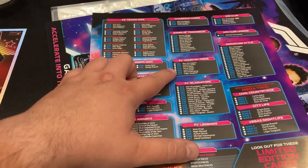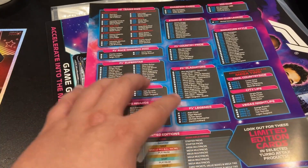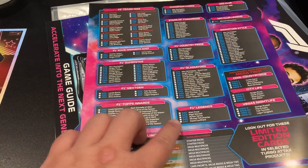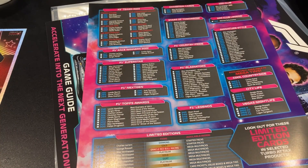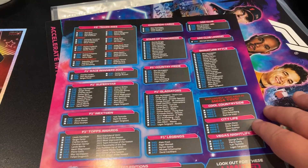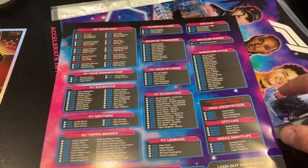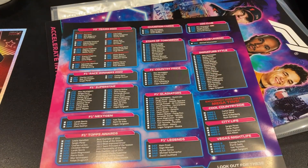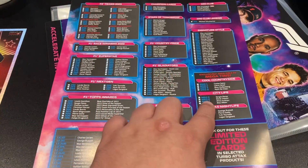We've got an F1 Next Gen, tops awards return, your three champion cards, stars of tomorrow as a new one, country pride back once again, and F1 gladiators as a new one as well. The one I am so excited about is the legends cards - there are five legends: Alain Prost, Nigel Mansell, Ayrton Senna, Michael Schumacher, and David Coulthard. Legends are on the checklist for the first time! We've also got a 100 Club legend with Michael Schumacher, Max Verstappen as your 101, and signature style cards as a holdover from the Match Attacks collection.